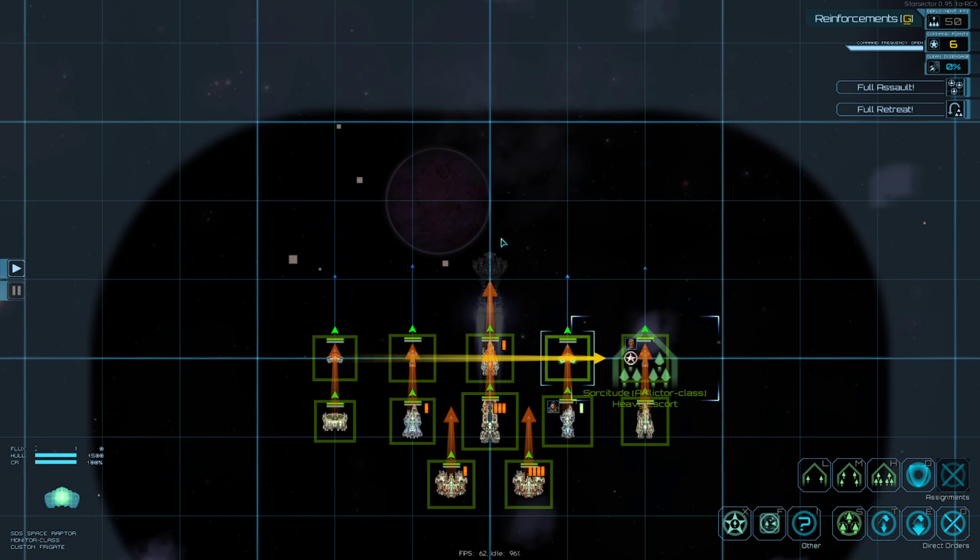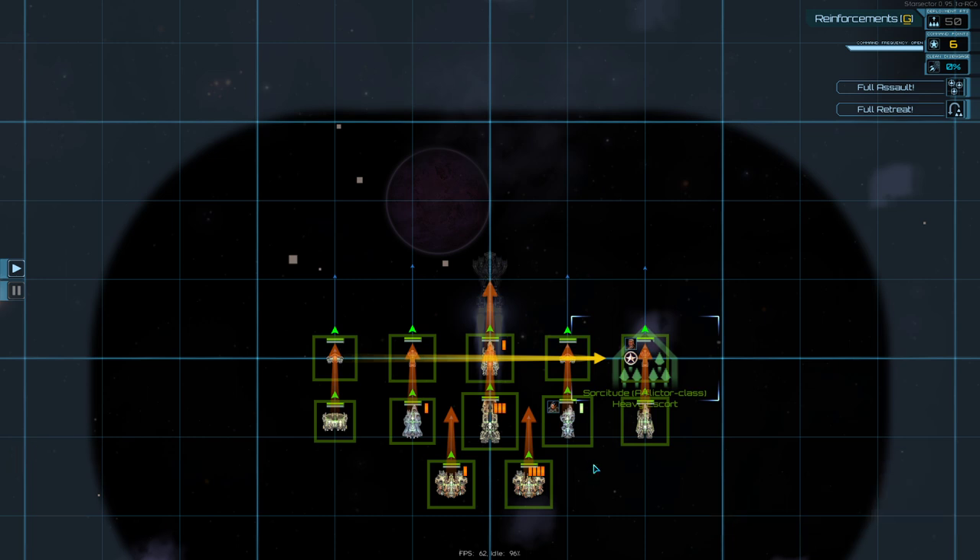Next up, let's start putting things in groups. Actually, do we need groups? It's only one ship. Let's go ahead and position our fleet.